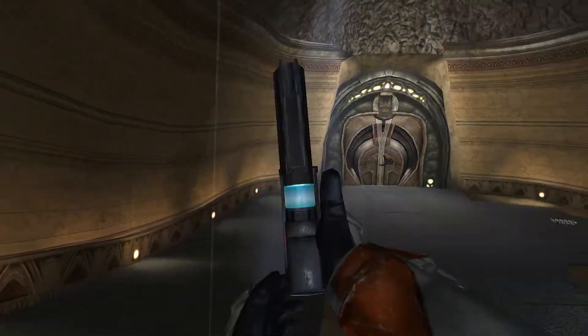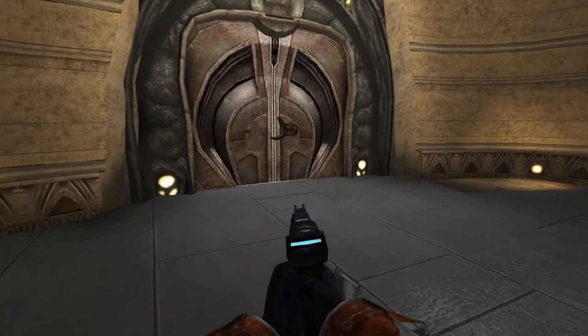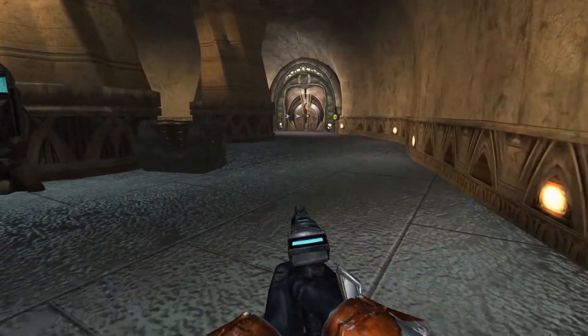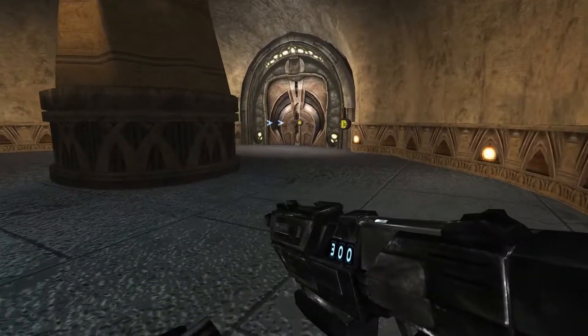There's no time to celebrate, Deltas. As you already know, 3-6's squad has been incapacitated. Their mission was to disable the droid factory in this sector. Your squad has been retasked for this purpose. Proceed to the elevator.